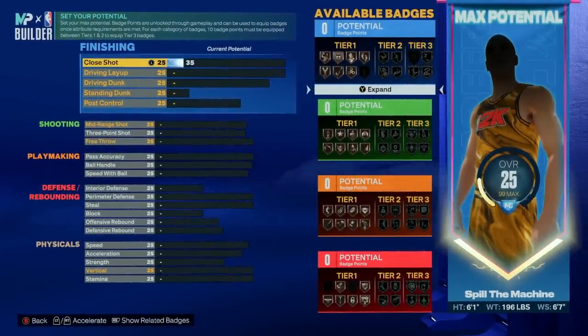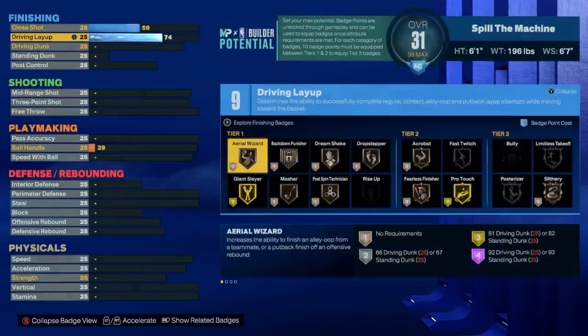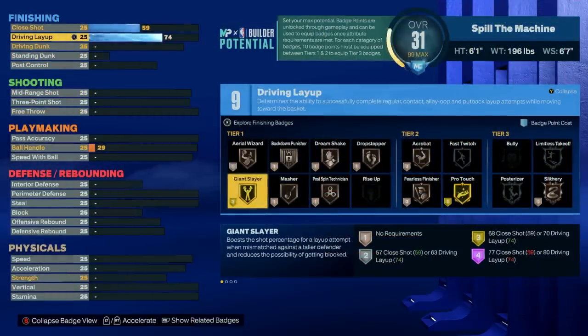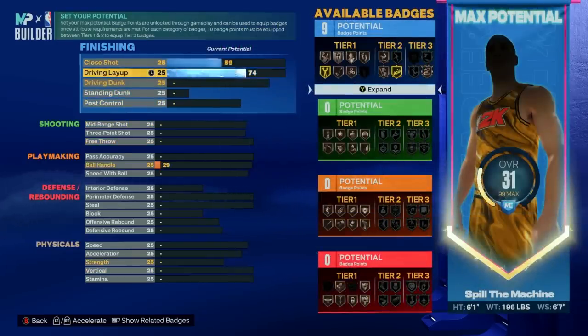Starting with finishing, we have a 59 close shot for the badge point there and as a smaller guard, we're not looking for too many of these types of shots so 59 will be fine. For layup, we went with a 74 for the badge point as well and you'll still unlock gold giant slayer which will be a nice bonus. Some people might say go to 80 for the layup packages and hall of fame giant slayer, but you'll need to supplement that with a mid to high 80s layup rating for it to actually be worth it. So gold will be just fine for what we're trying to accomplish.